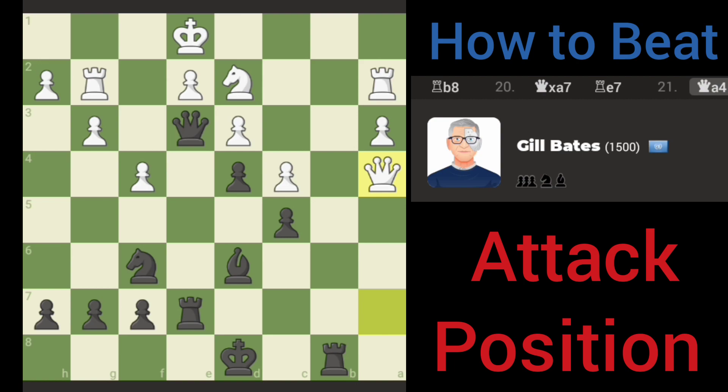I'm trying to think of an attack line here. I think knight to the corner — I'm thinking like knight takes h2, knight takes h2. I play queen g1, and then followed up with rook b1.